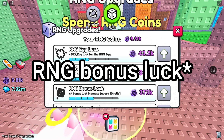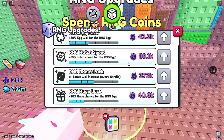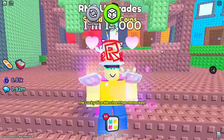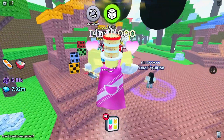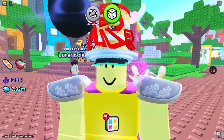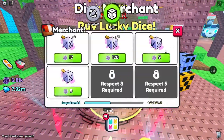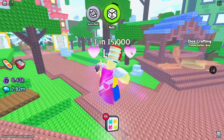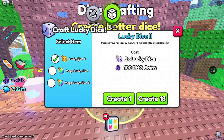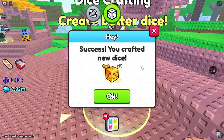It's terrible — I got times four because I upgraded my RNG egg luck, and I haven't maxed out the RNG upgrades yet because it takes forever. You get RNG coins from just rolling pets, so it's basically just AFK simulator. Deal up to one thousand percent and then you can buy the dice over here.